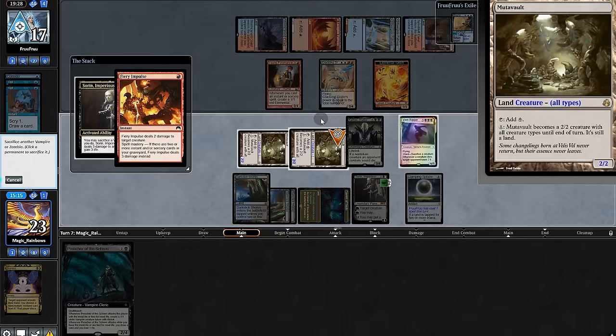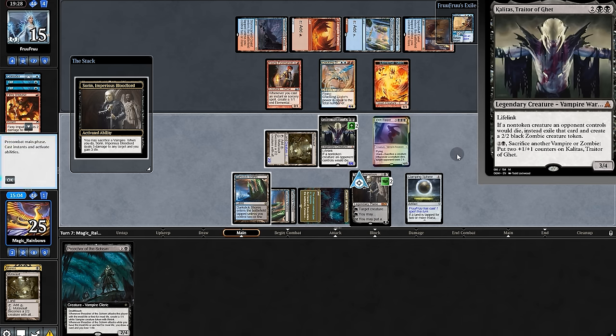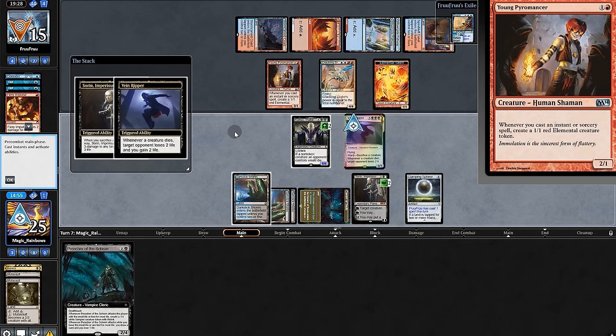So we'll animate our second Mutavault. And now it's for the Mutavault about to go to the graveyard — we'll stack it to Kalitas. And now our second Mutavault deals three damage to Pyromancer — fabulous.